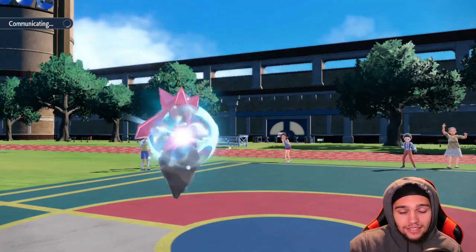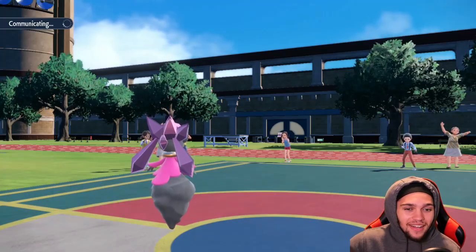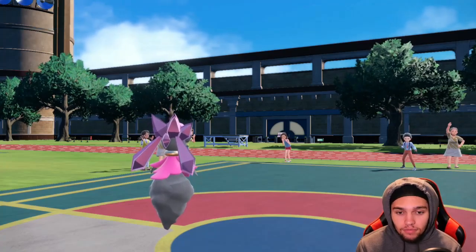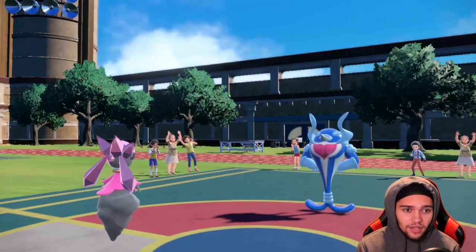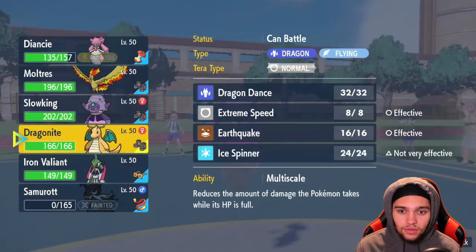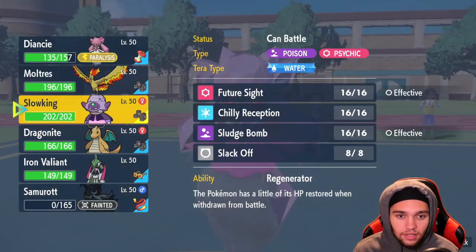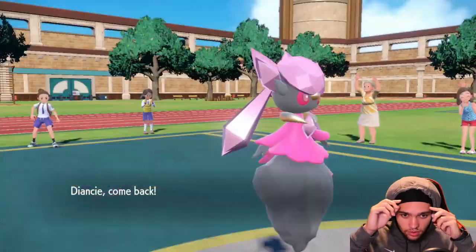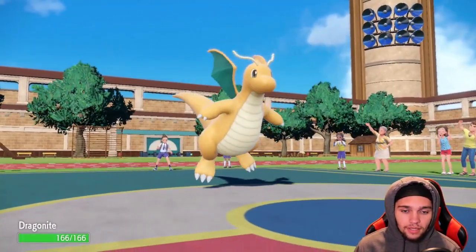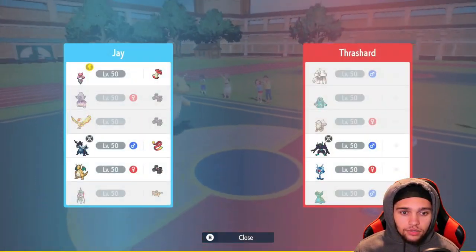I think they go Bronzong again — why wouldn't they? They could also go Palafin since screens are still up, but Palafin is going to take three layers of Spikes chip. Palafin is extremely difficult to deal with. I think we have to go Dragonite — we're going to have to break Multiscale, which kind of sucks. We could try to get a Flame Body burn but that's way too risky. I wish I had Roost on this set.